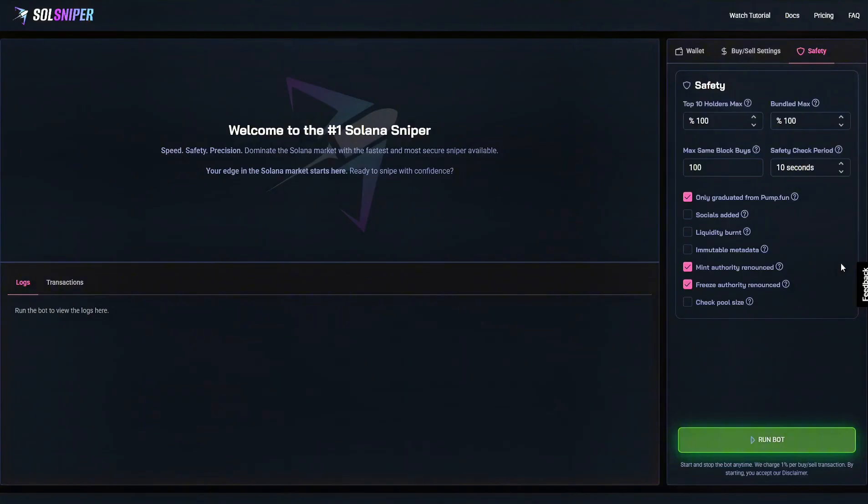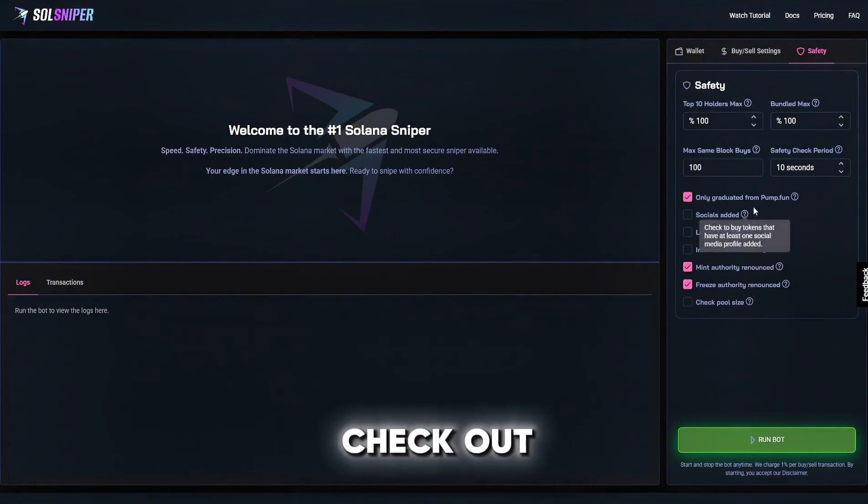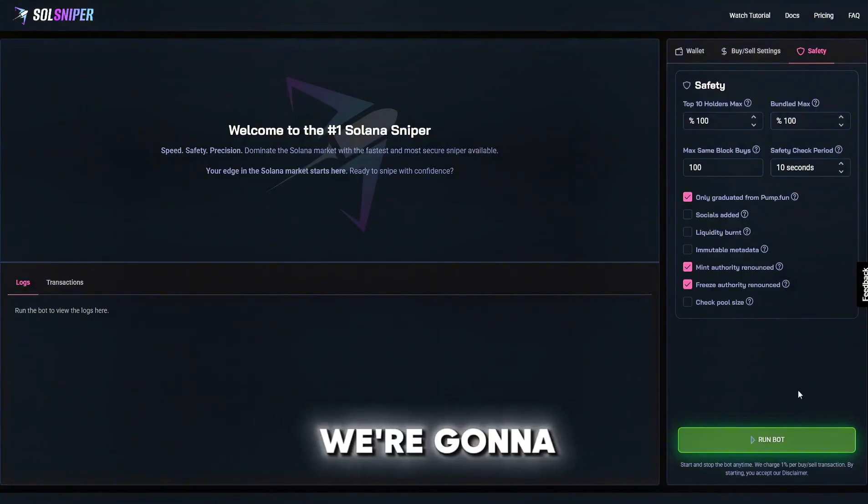I do highly recommend using the freeze and mint authority renounced toggle boxes, as this will prevent you from getting tokens that are freezable or mintable — which is really important because nobody wants to buy a frozen token. You can go to the site and check out what these are, but it's pretty self-explanatory.